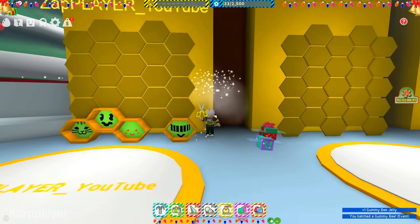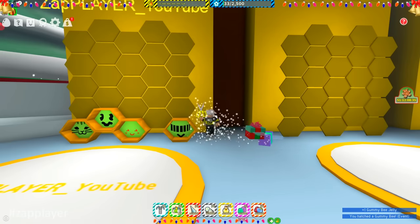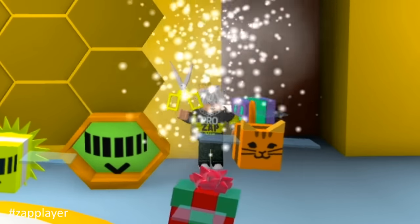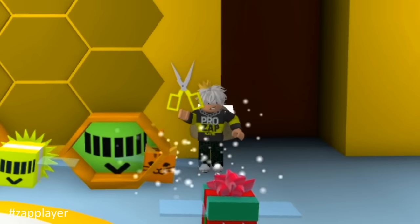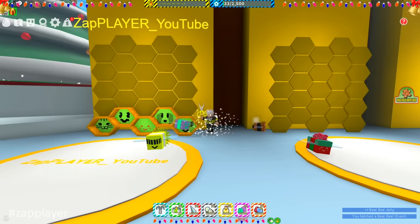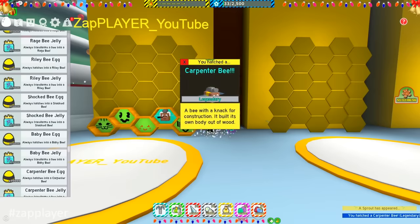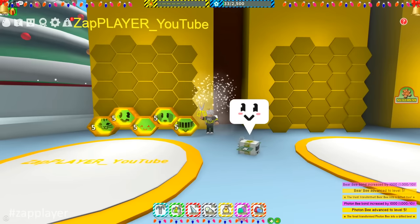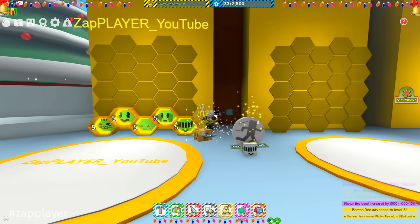Gummy bee will help you with goo, but most importantly it will help you with 5% honey per pollen. This 5% honey per pollen will be closely related to the moon amulet that I will tell you about later. Bear bee is a much needed Robux bee. Some really can't afford it, and I advise you to replace it with a carpenter bee if you don't have it. All these event bees must be gifted, because we need gifted hive bonus and ability tokens.